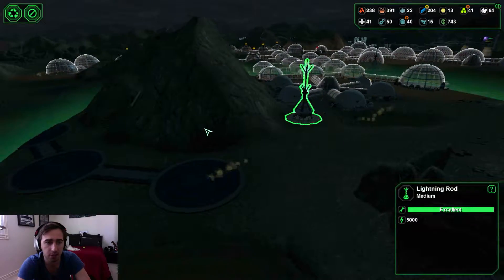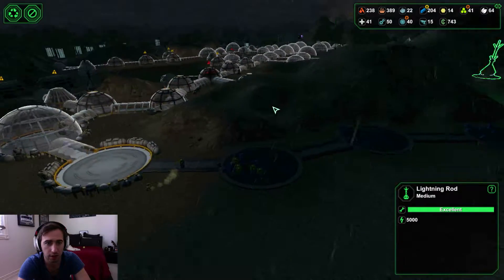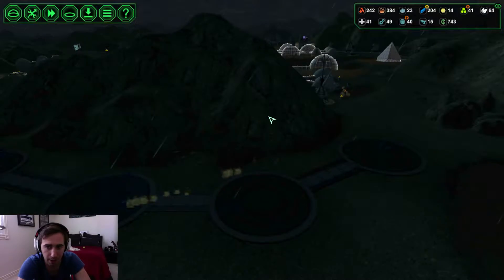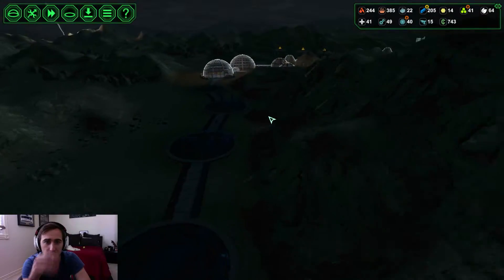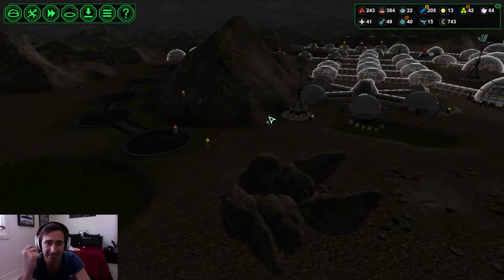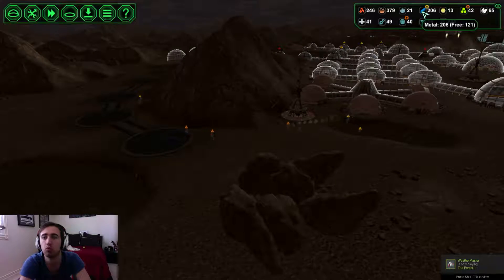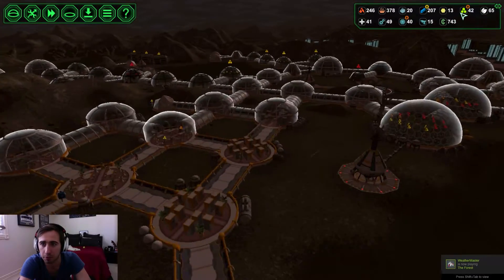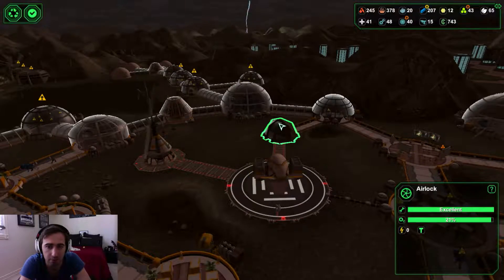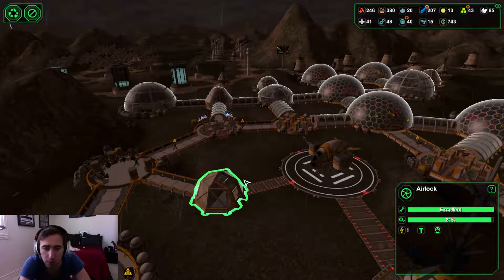This stuff will not be protected by the electric lightning rods, so we will need to look at fixing that. We've placed six total, so we need 60 metal and 60 plastic. The metal we're going to do well and truly, but the plastic is going to take a while, so I'm not going to push them too much to get that done.